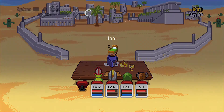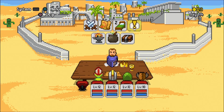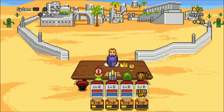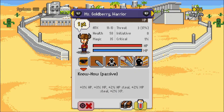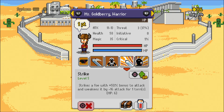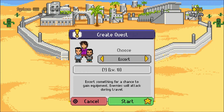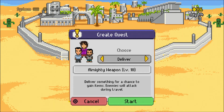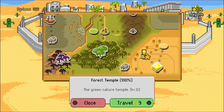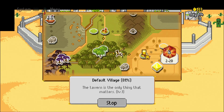Alright, we need to rest in town — maybe we can rest in town, that's free. Let's see what we have from the last session. We have more experience which gives this guy a level up. That's the next quest, we're a little low for that — so let's go back to town real quick to Default Village.